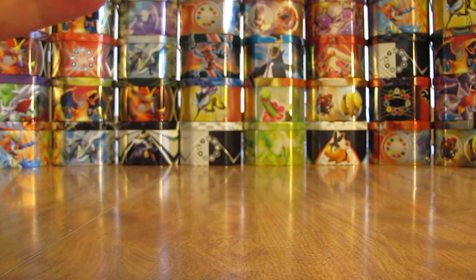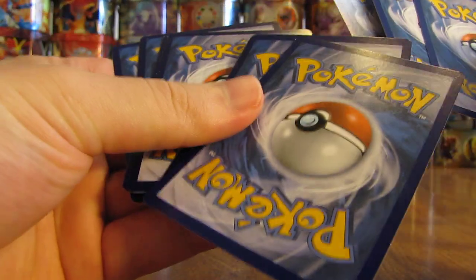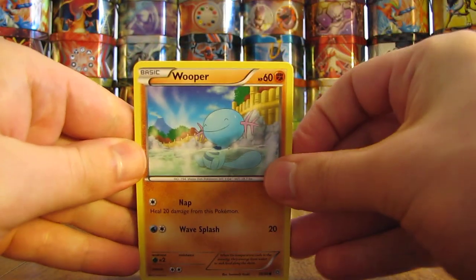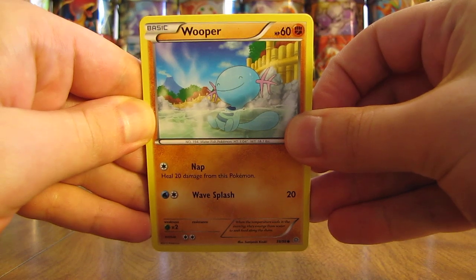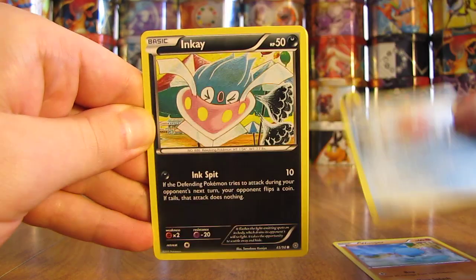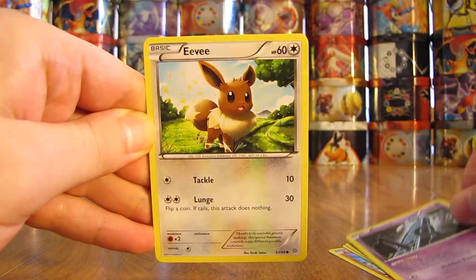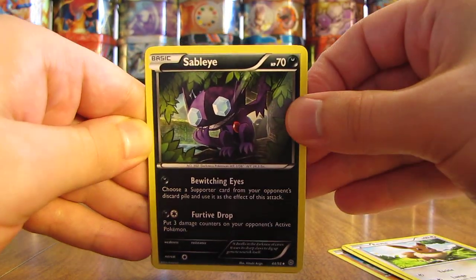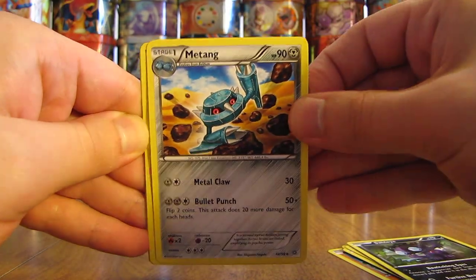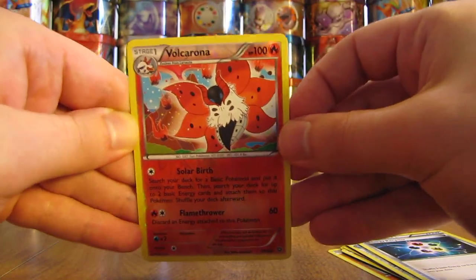So two good non-holo rare cards in a row, hoping to at least get a holo card in the last pack here — a Hoopa on the cover artwork. So I'll set that aside, move the rare and reverse holo to the back. Last pack here, last chance to even make these three packs average, starts off with a Wooper. There's a Magikarp, Inkay, Unknown, Eevee, Sableye, Metang, Energy Recycler, reverse holo of a Volcarona — and that's a rare reverse holo.